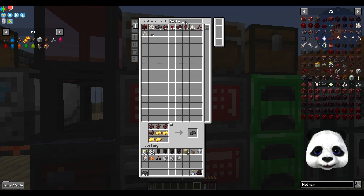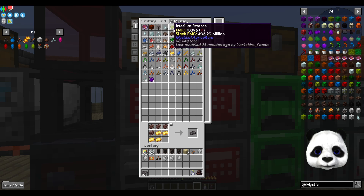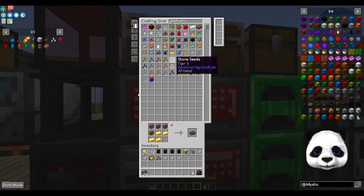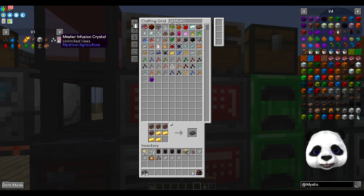Which brings us back to this little dilemma. We've got just shy of 100,000 infernium essence - you can make a lot of this stuff. The problem is with these autocrafts: if I were to make 20 of them it would ask for 20 infusion crystals, which makes it a little bit problematic.